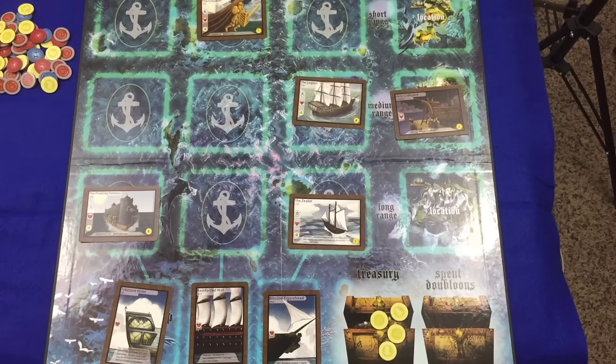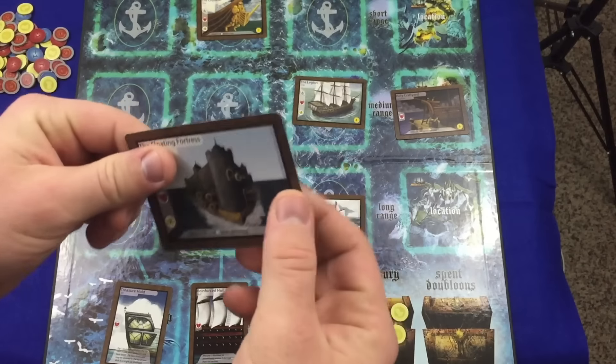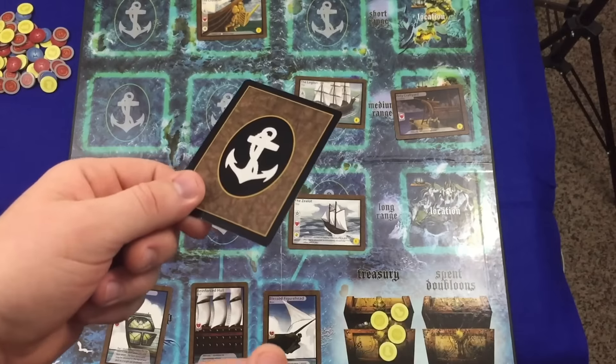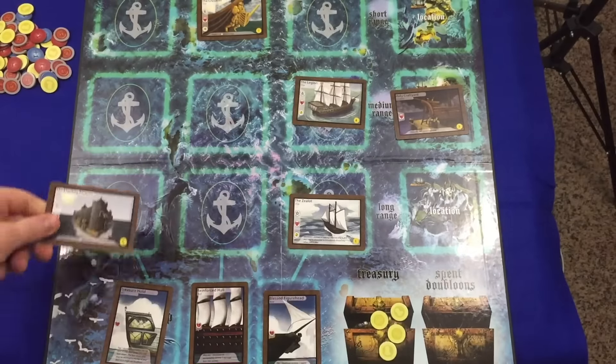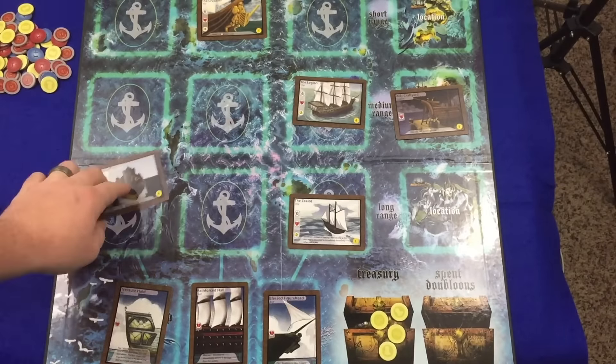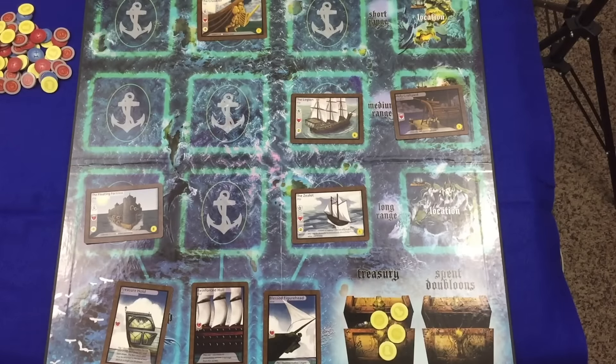Going back to the components, the cards themselves — there's nothing really special about them physically. They are a little bit on the thin side. They have a black border, which I'm not ever a big fan of because wear and tear is going to show up real fast. And they have a tendency to rotate and bend if you touch them a little bit. So that's a little annoying.